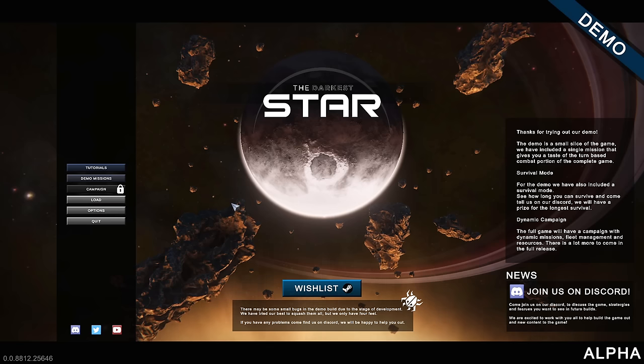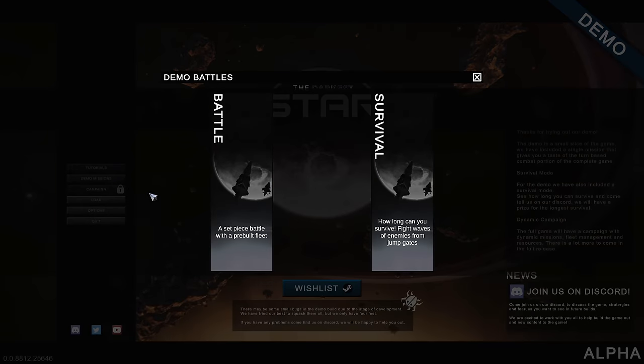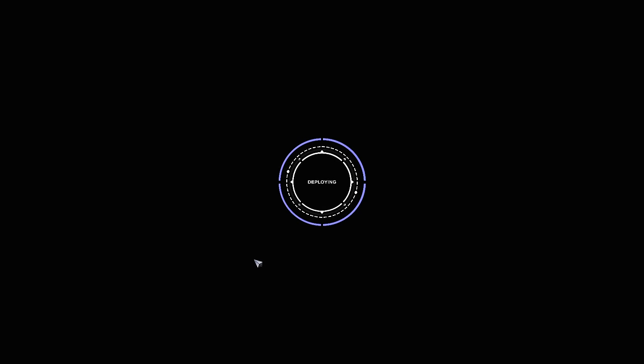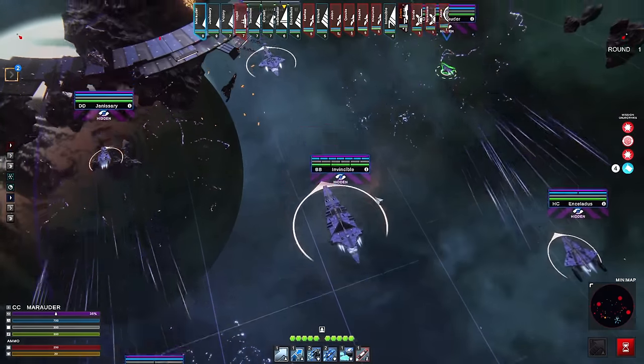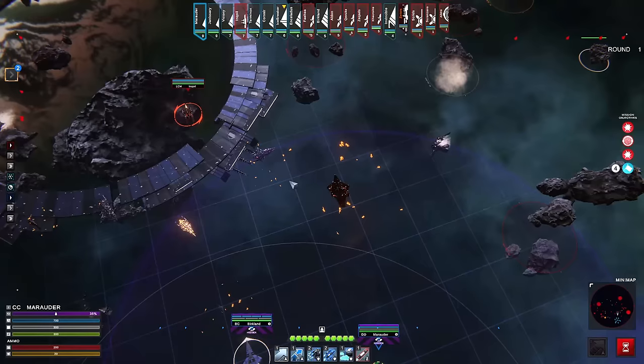If after watching this you wanted to get the game for yourself, I've got a link down below in the description. You can also find a link to my Twitch stream on my Discord. Let's go ahead and give one of these demo missions a run. So we've got a space battle over here — there we are. All of our ships have jumped into the system, and it looks like we've got a bunch of enemies we've got to deal with.